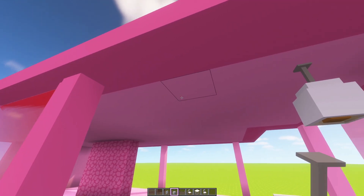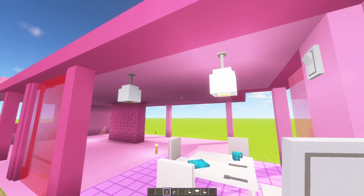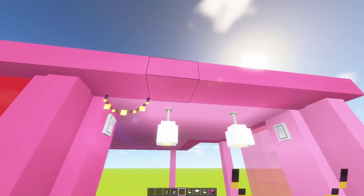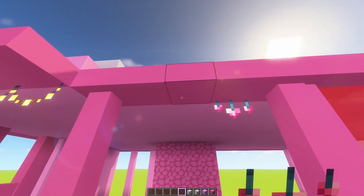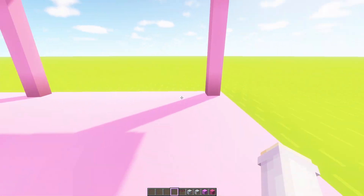Next, we definitely need some lighting. I think these ones might require a light switch. And for extra decoration, we'll add these. That's a little dining area done. I also found these adorable hanging lights with hearts on them.